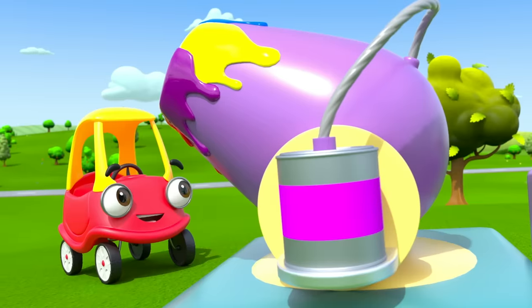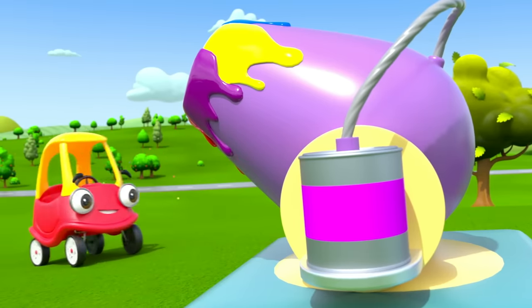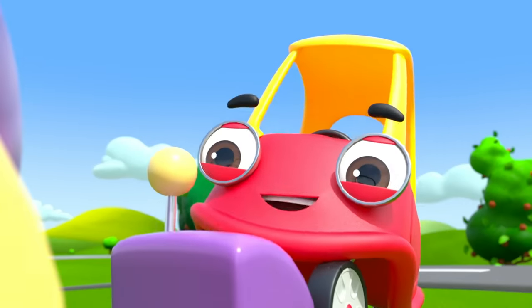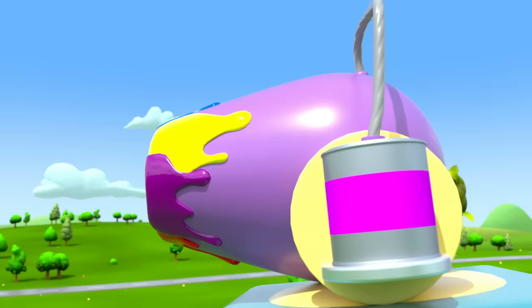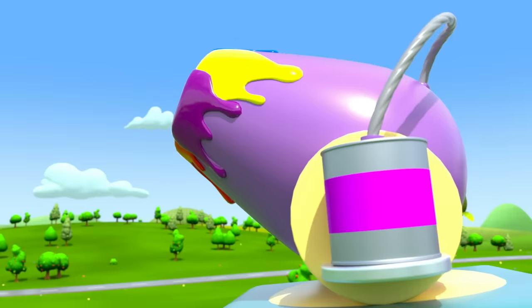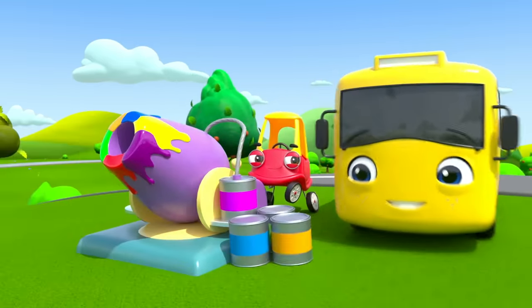It looks like it's loaded with these paint cans. Cozy's investigating. This lever aims the cannon, and this button shoots some paint. Whoa! They turned the green tree purple. Amazing!